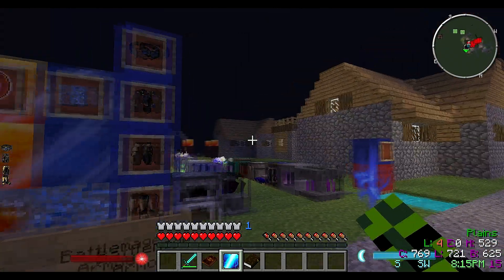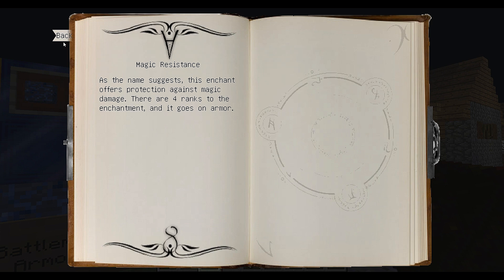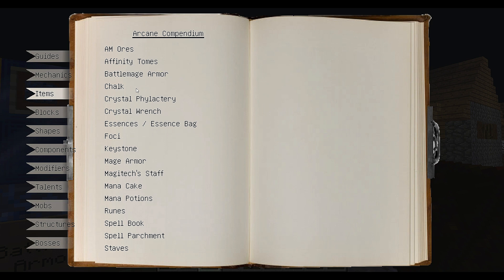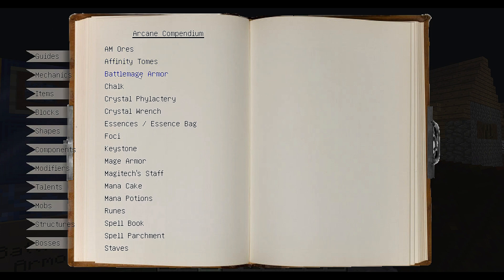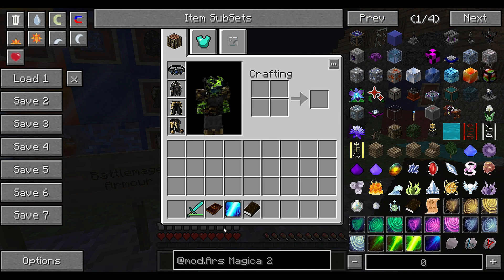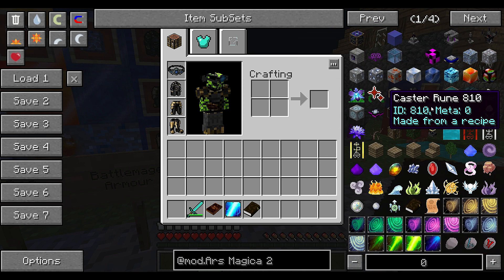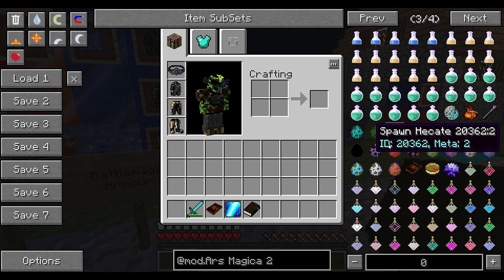Let's take a look at some more things. We have some different enchantments - protection against magic damage and things like that - so it adds a number of different things. These are just some basic items that it actually adds to the game. We've got the ores we went over, the battle mage armor, the crystal wrench, and all these things. This is NEI - a quick little tip: if you're looking for a certain mod in NEI all you have to do is type '@mod.' and the name of the mod. There's an insane amount of pages - four pages for one mod, that's crazy.